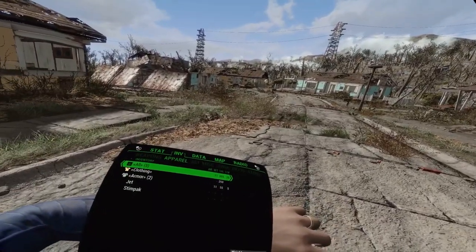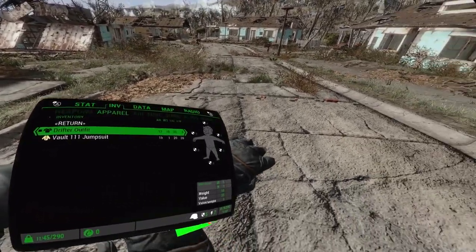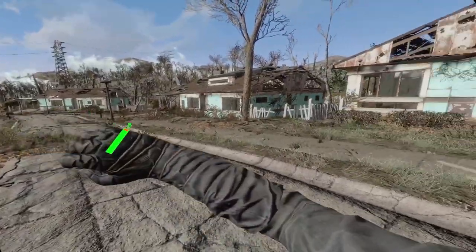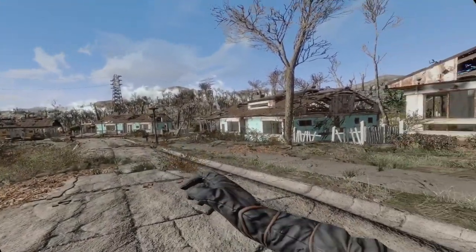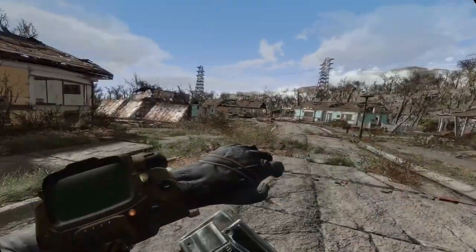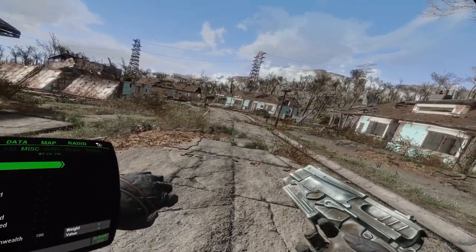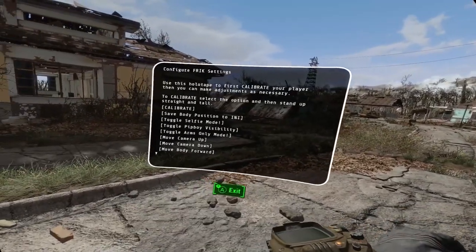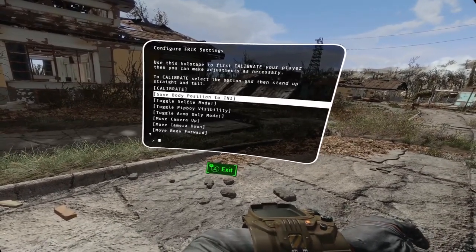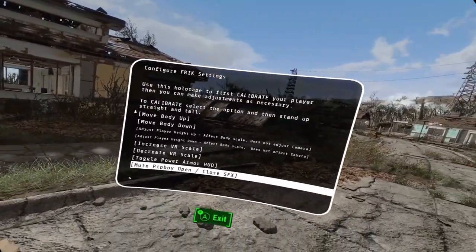This works with all armors automatically — it uses the Looks Menu. For example, if I find some armor, I'm seeing myself wearing the Drifter Armor, which is cool. It should work with all weapons. I don't know about custom weapons yet — I don't know that there's a way for custom weapons to work at the moment, but that'll probably work later down the line, potentially.